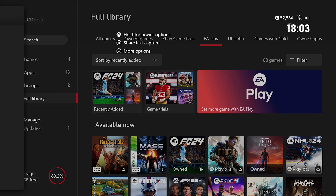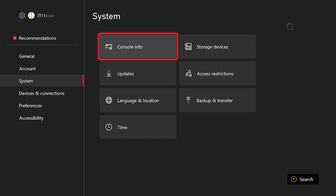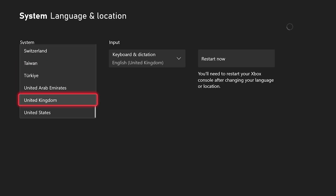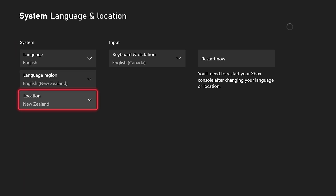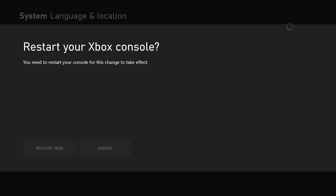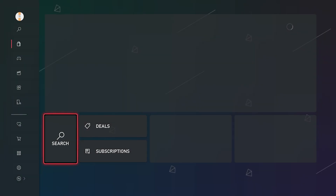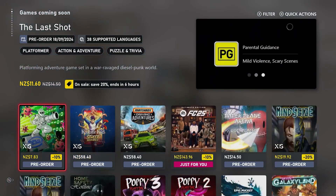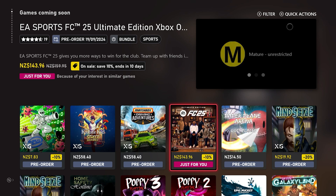The way that you want to do this is by going into your settings. Then go into your language and then into location. From here, you'd want to click into New Zealand and restart. Once you've done that, you will then be able to see in the browser store — go into the games coming soon — and if we then go into FC25, instead of the 20th it does say the 19th.